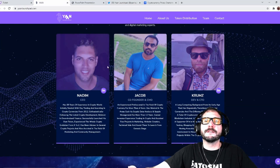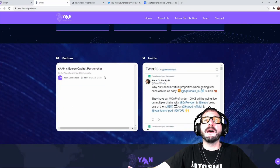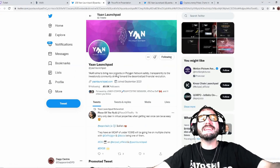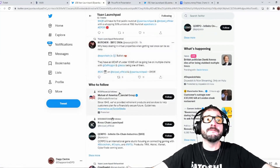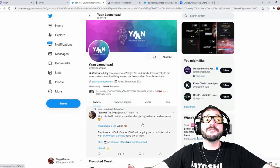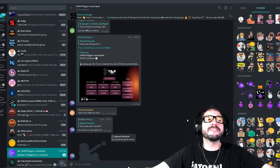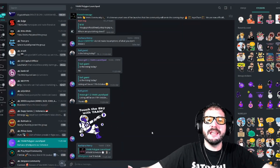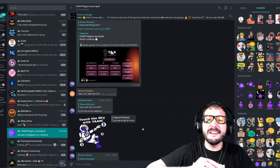You can check out their profiles right on the website. You guys can also check out their social media — follow them on Twitter at Yawn Launchpad, where they've got over 49,000 followers, a great way to stay up to date on all the latest news. They also have a Telegram group with over 7,000 members and growing, for direct communication with team members and developers. All the links are down in the description.